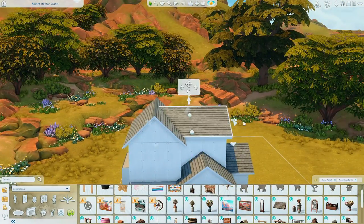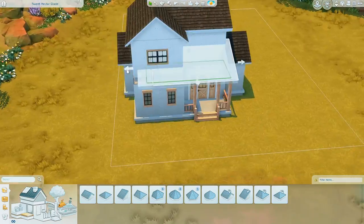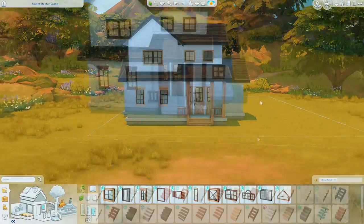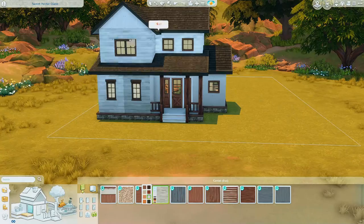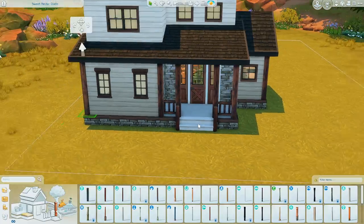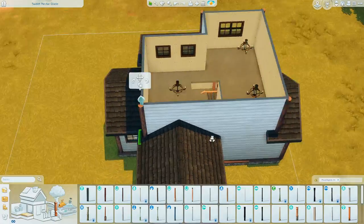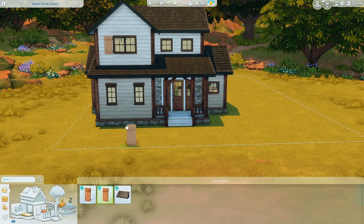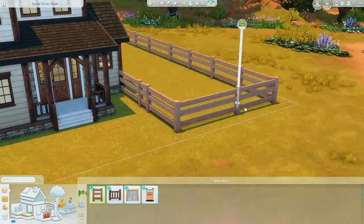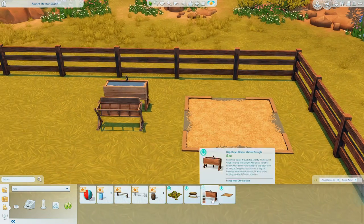I'm not going to go into the story of this house too much because that'll be mentioned in the first episode of the horse ranch LP. We're just going to talk about the build primarily. I mainly wanted to do a fixer-upper for the sake of it being something to work towards improving within the let's play, because sometimes starting off with a fully well-furnished house is nice and easy, but I wanted a little bit of a challenge. I think it'll be nice to see the house improve over time and have Mallory put her own spin on the home.